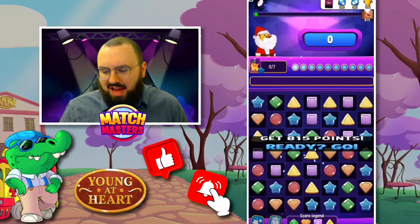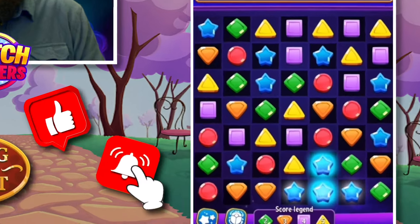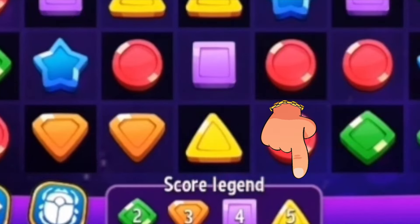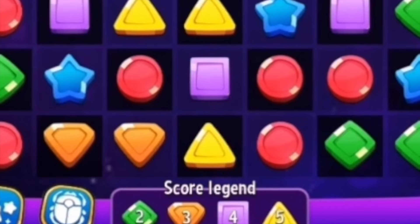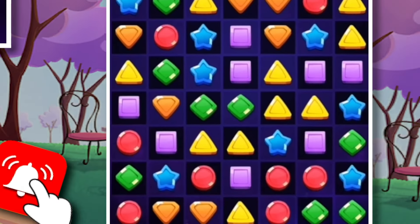It's laser matches — here we go. 815 points is the target. As we get into this one, the score legend is what you need to take notes of: five for yellows, four for purples, three for oranges, two for greens. This is what we need to be careful with and make sure we are taken care of.